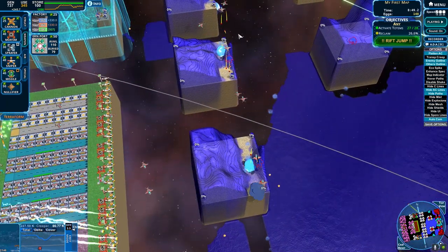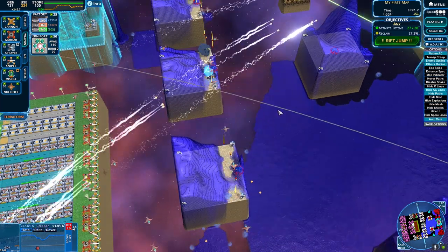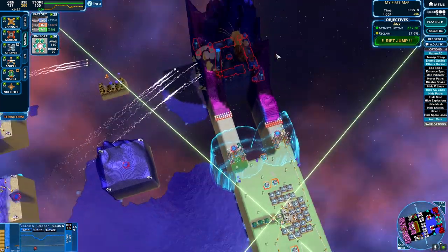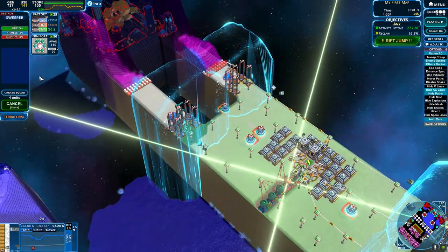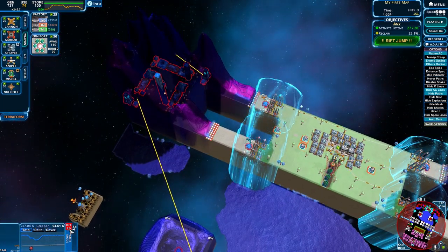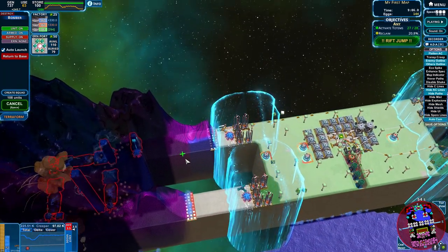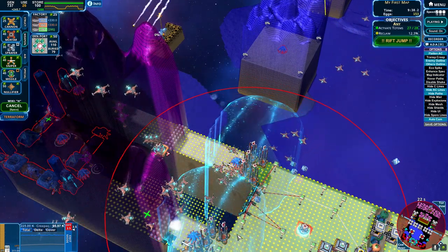I see. Okay, I didn't really pay attention. Honestly, what might make more sense is not taking out these and trying to take these first. Because there can only be so much creep on the map at one point, and it's better that it is in places that I'm not attacking. Do you kind of get the logic? Let's get some more snipers.